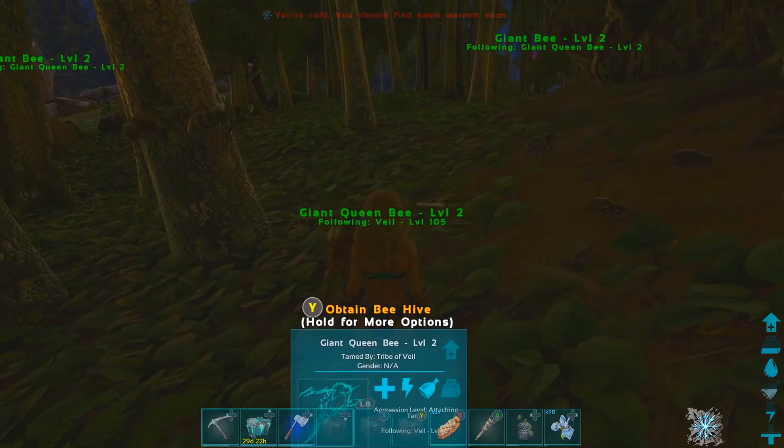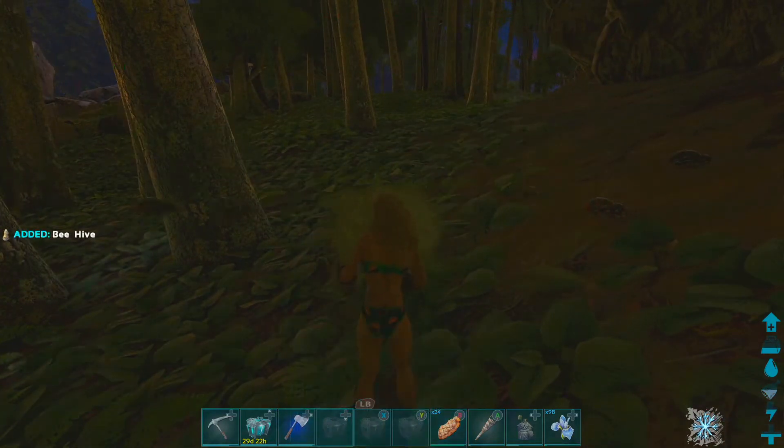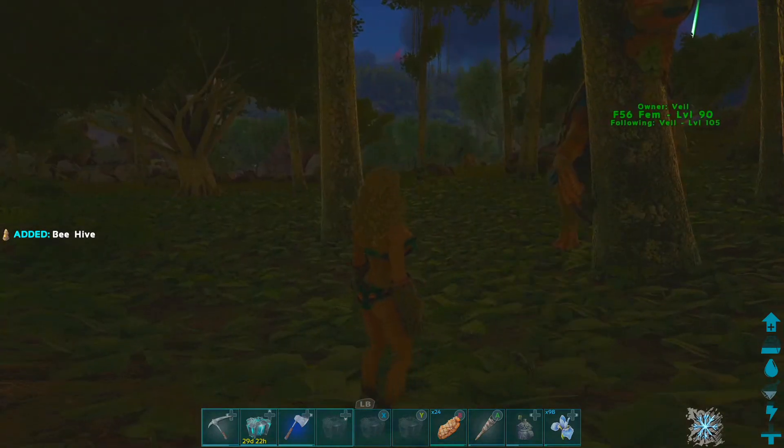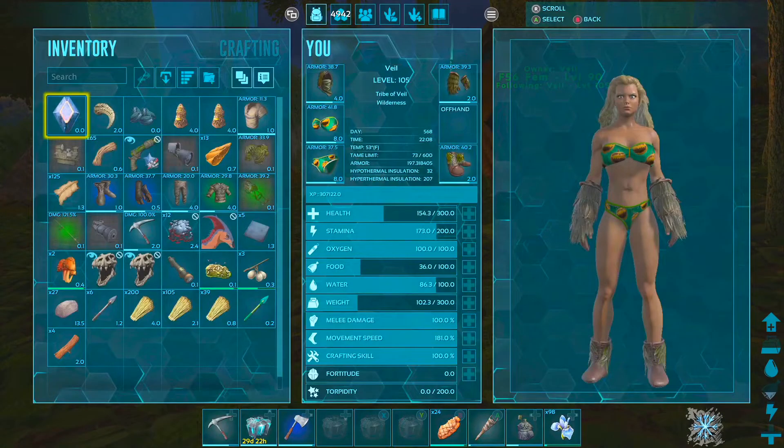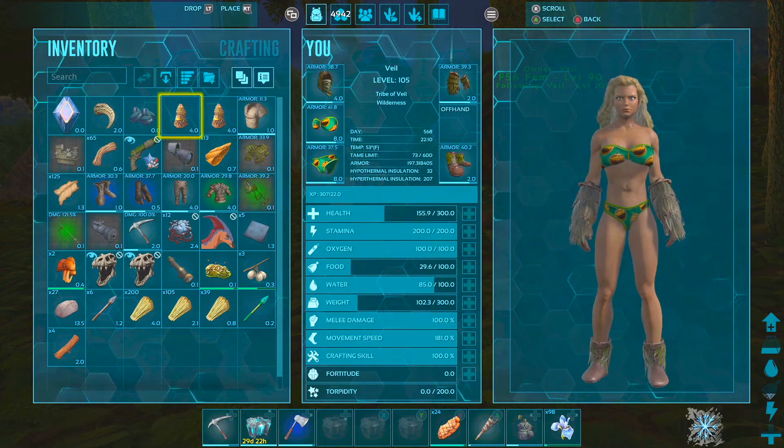Press Y to obtain your beehive — just like that, it's all yours. We now have two beehives in our inventory, right here and here.